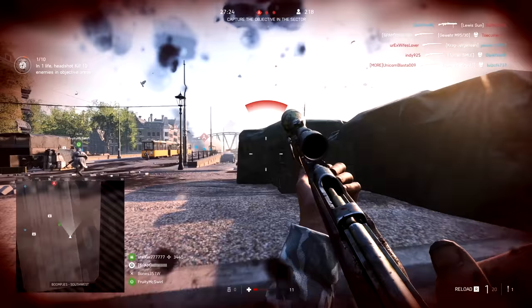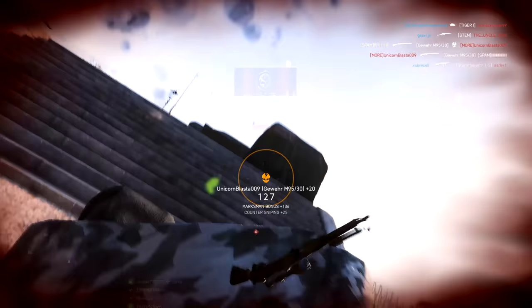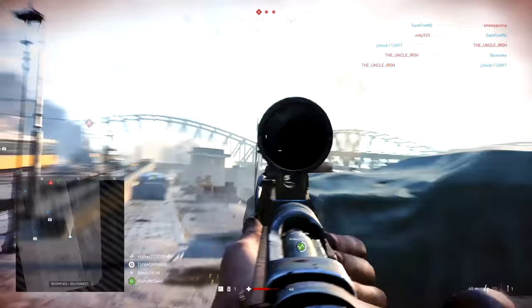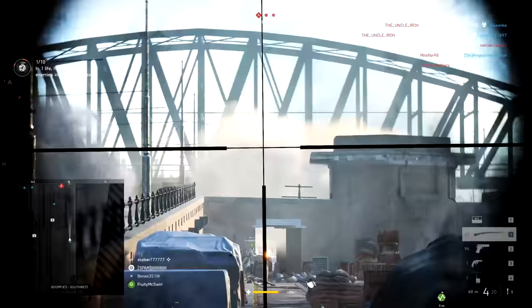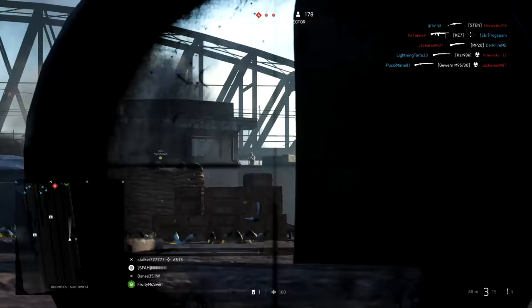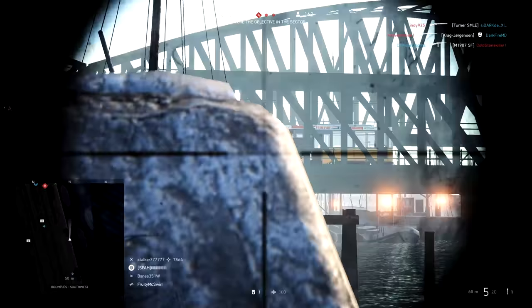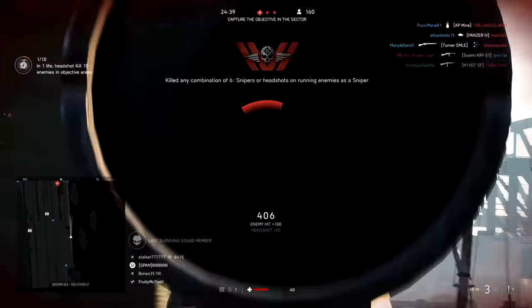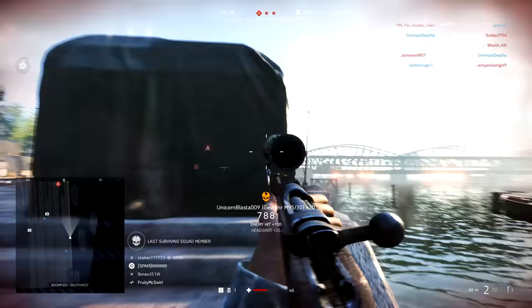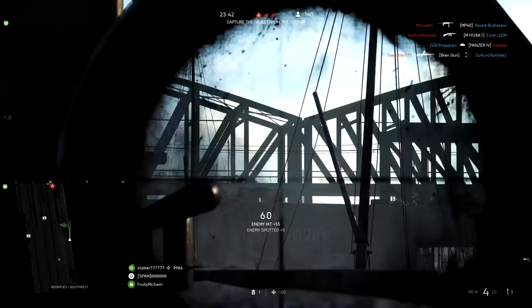Now, what is the perfect situation? Breakthrough. Breakthrough gives you a long-format game mode in which targets are generally in one direction for you. They often clump up, and if you're attacking on Breakthrough, the defenders — depending on the map — will have large defensive objective areas. Many times there'll be snipers hanging out, standing still. It's the best situation to get those headshot objective kills. I would say it's the perfect situation, but there aren't any real perfect situations for completing this assignment.